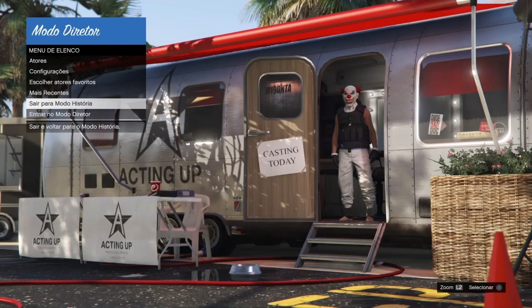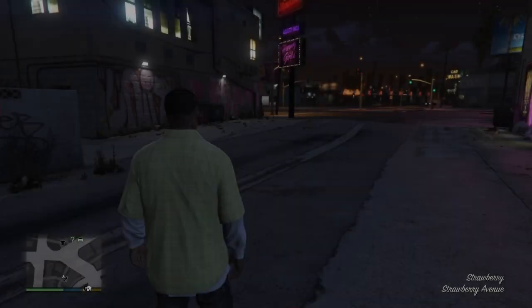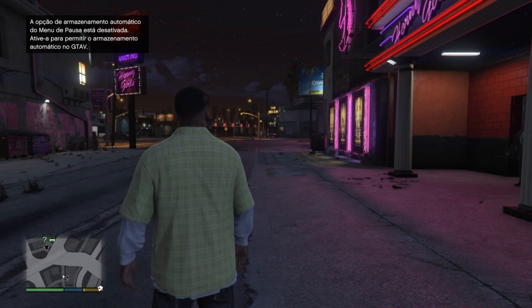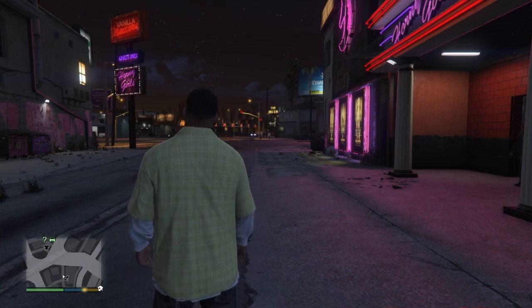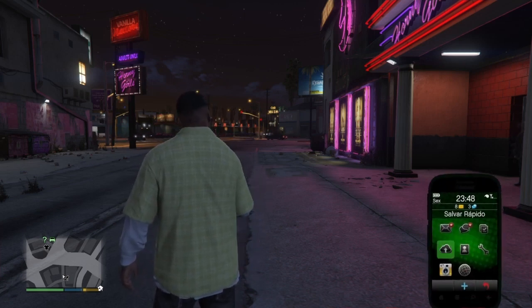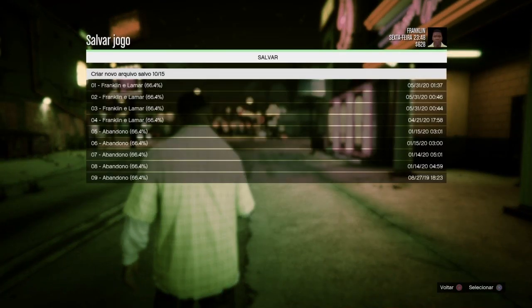Chegou no modo história. A maioria de vocês já sabe que teve o hotflix, então toda vez que você tenta ir pro online direto, dá erro, você não consegue ir pro online. Então vocês vão fazer o quê? Tão no história, vocês vão abrir o celular de vocês e vão fazer um save. Abrir o celular, vão no ícone dele e vão salvar o jogo.